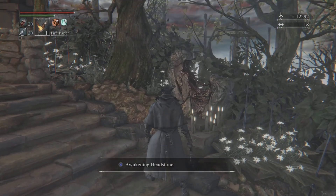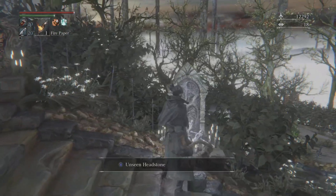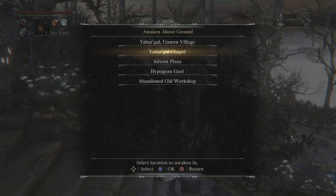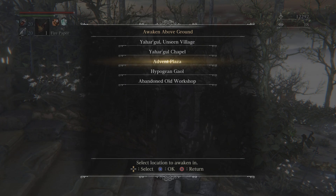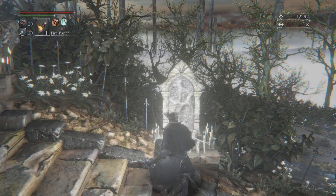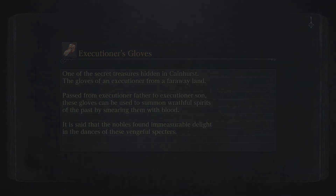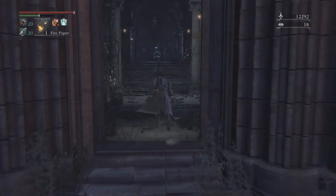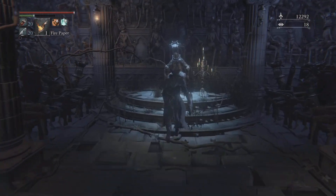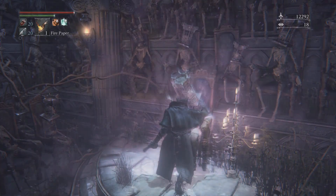Since this episode is going to go a bit on the shorter side, I will show off something I kind of forgot to show you guys. I'll explain why a little bit later. First, we're going to go back to the Advent Plaza — that is where we just fought the One Reborn. After you kill the One Reborn, if you don't want to use a lantern to go back to the dream, you're just going to go up these stairs and inspect a corpse. That's going to bring us to the lecture building, which acts as a middle ground — a transitional area to get to the next two areas of the game.